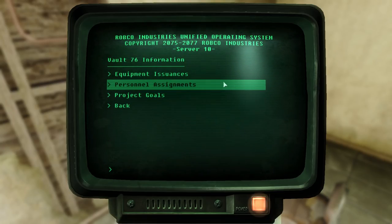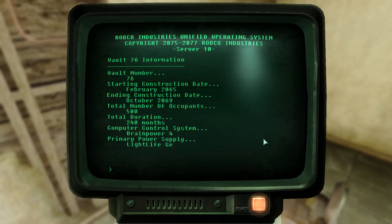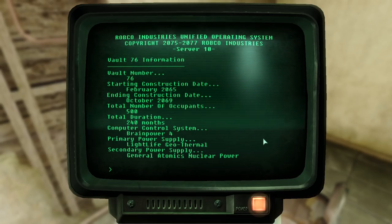Inside, we find three options. The first is equipment issuances. We learned that Vault-Tec started construction of Vault 76 in February of 2065, and ended construction only a few years later in October of 2069. The vault was designed to hold 500 vault dwellers. The total duration of their experiment was 240 months — that's 20 years. The computer control system is called Brain Power 4, which suggests some sort of robo-brain controlling the vault. Their primary power supply is the Light Life Geothermal System, and the secondary power supply is nuclear power by General Atomics.